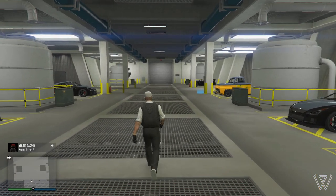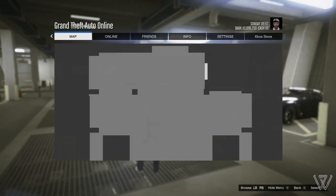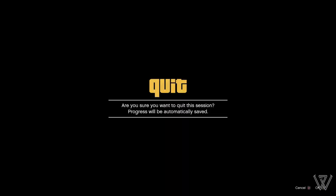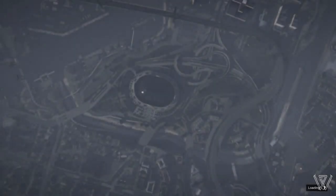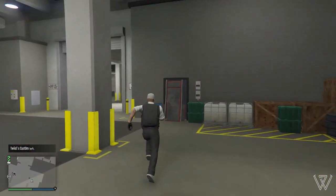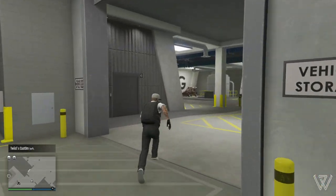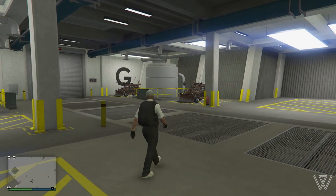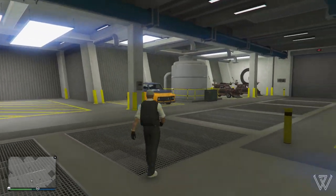Now, once you've done it with all of the Elegys like I have here, you're probably wondering: how do I sell them? Well, that's easy — bring up the pause menu and just search for a new session, or you can go into a private session or whatever session you want. Once you get back into your Arena Workshop, all of the Elegys should now be replaced with the vehicle you wanted to dupe. And if you use the Issy like I did, they will sell for almost 2 million dollars.